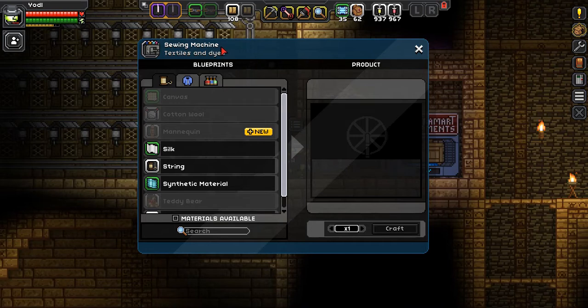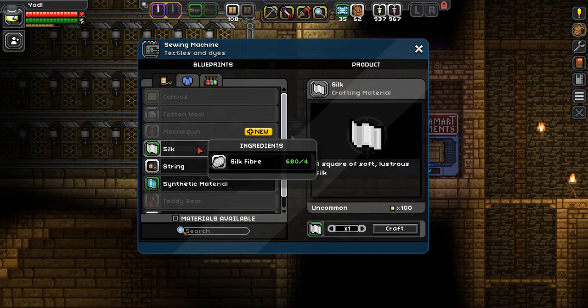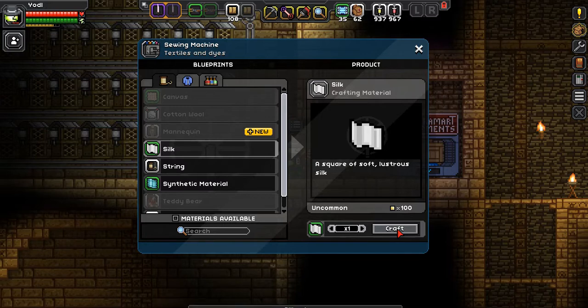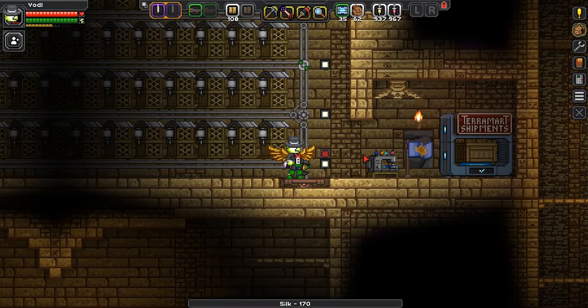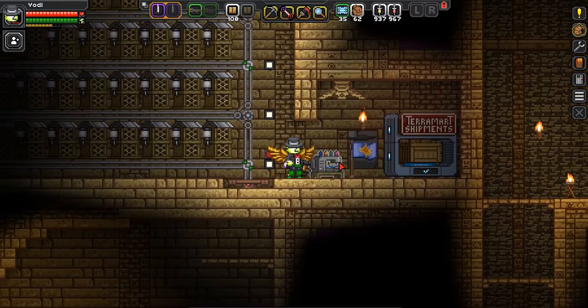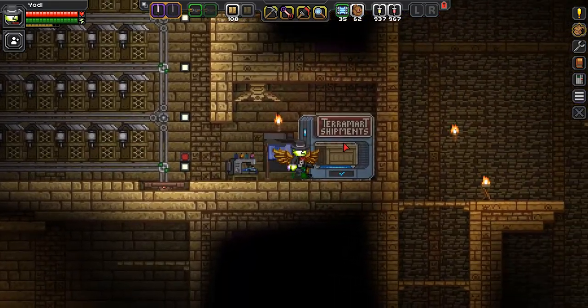Now comes the last step — you need to have one of those sewing machines in here upgraded so that you can craft silk out of your silk fiber. This will basically increase the price of your final product. I'll just craft them, and now I have a total of 170 silk. The mod installed here allows me to do instant crafting, but usually you'll spend a little bit of time here until you're able to craft all of this, especially if your farm is really massive like this one.